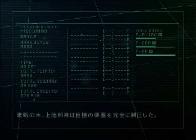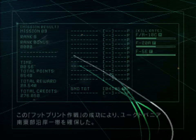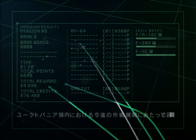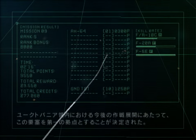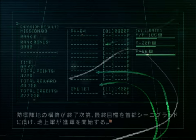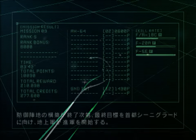After intense fighting, the landing force captured and secured the fortress target. Thanks to the success of Operation Footprint, we have secured the southeastern coast of Yuktavania. We've decided to make the fortress our first forward base on Yuktavania as we expand our combat operations inside the country. After we complete construction of our defensive positions, our ground forces will continue their advance to the final target: the capital city of Synegrad.